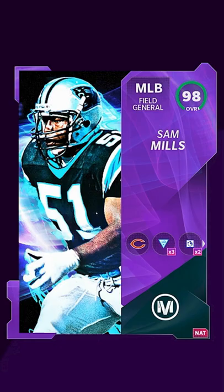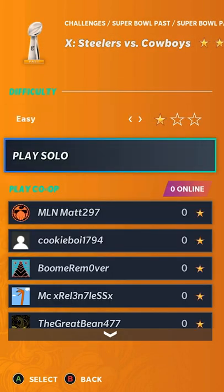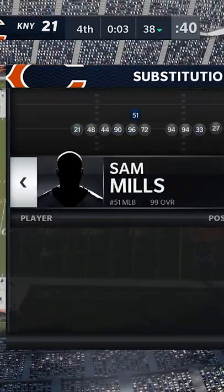Equip Lurker on Sam Mills and put him in as your Linebacker 1. Go to Super Bowl Pass Challenges, Steelers vs Cowboys, and play it on easy. Go to Special Teams and ensure that Sam Mills is subbed in at this position.